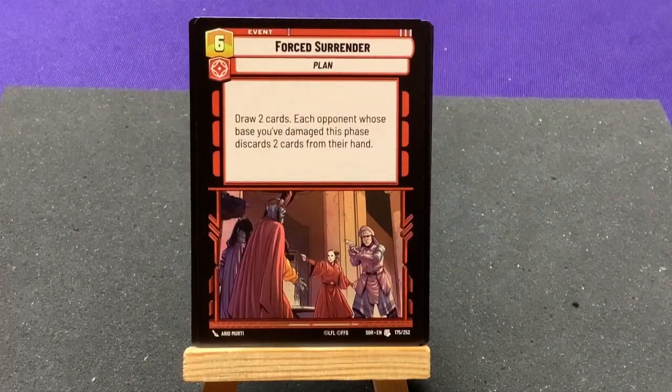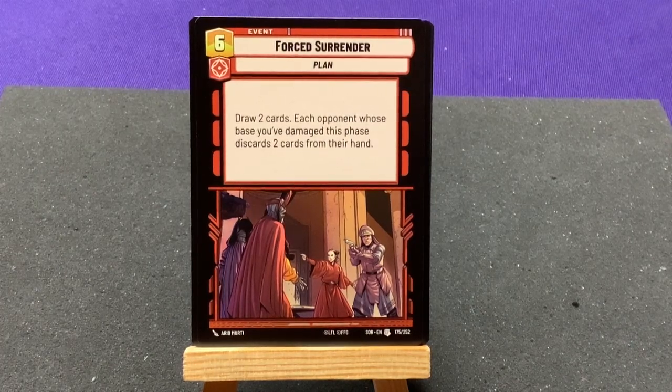Our uncommons: Forced Surrender — draw two cards. Each opponent whose base you damaged this phase discards two cards from their hand. Nice.